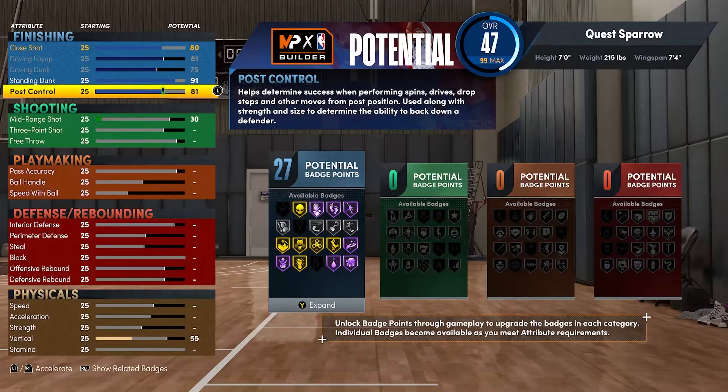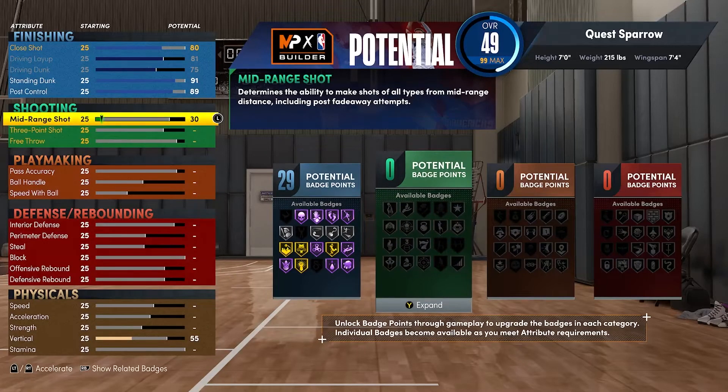Your post control, get this to an 89. There are a little bit different variations with this build — if you make him a little bit shorter, you can get your post control all the way up to a 95. On this version we're gonna get that standing dunk to a 91, so post control has to go to an 89. That's gonna give you 29 finishing badges. You're gonna get packages, contact dunks, and you're gonna be an absolute force down low — that's that Kevin Garnett, that Giannis.